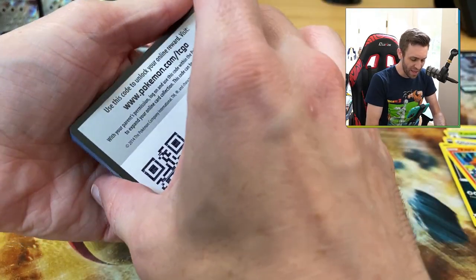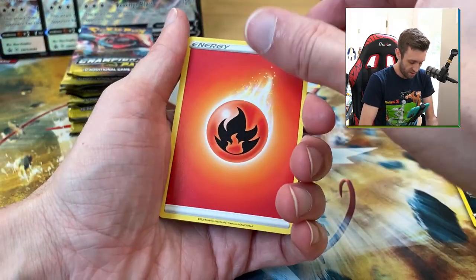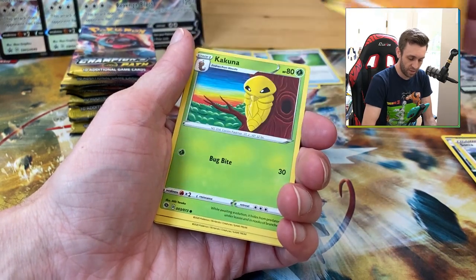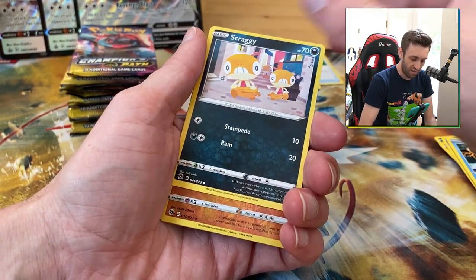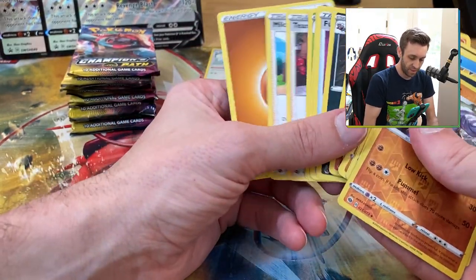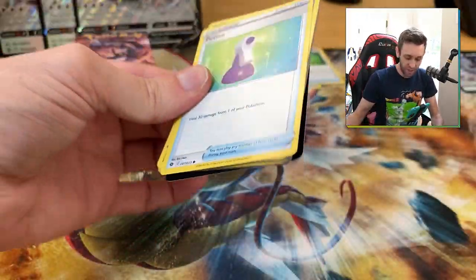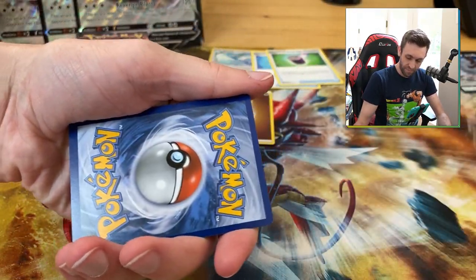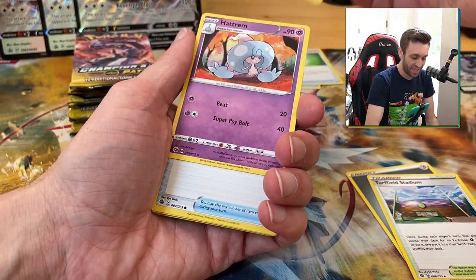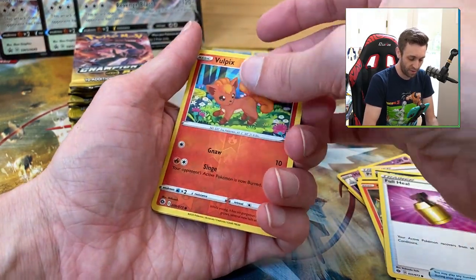Pack two: code card, one, two, three, four — fire energy. We got Liepard, Sonia, another Suspicious Food Tin — I've almost got a playset of that after only 12 packs — reverse Machoke, and another Scrafty. That's pretty bad. More packs; that's going to be how this is. You get absolute trash or you get some good stuff. What's a little frustrating about this set is it's in such high demand because of two Charizards, but it's basically either absolute garbage or great with no in-between.